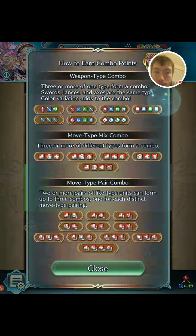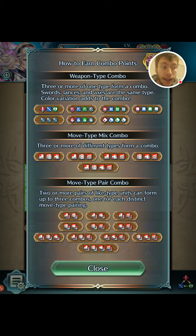These are all the different combos you can get. The maximum combo count is 28. You need four different colors of the options — with four different colors, you need one of each in order to get the weapon type combo. There's a move type pair, but you don't bother about the last one, this guy here. Don't care about it. Just aim for the three pairs.